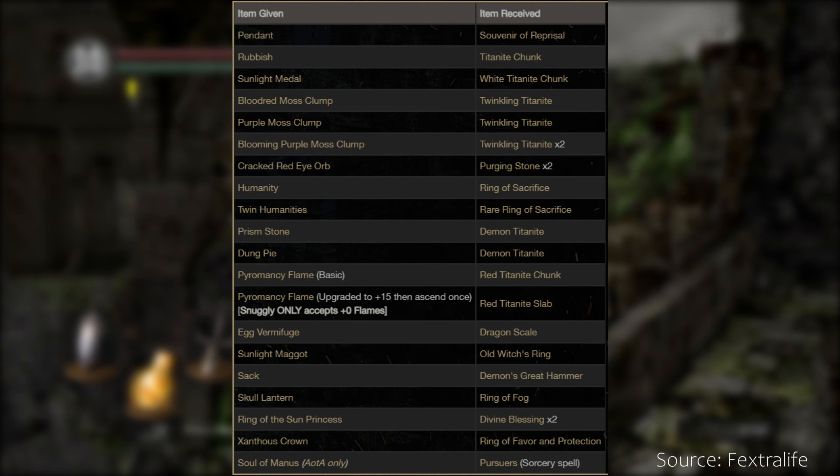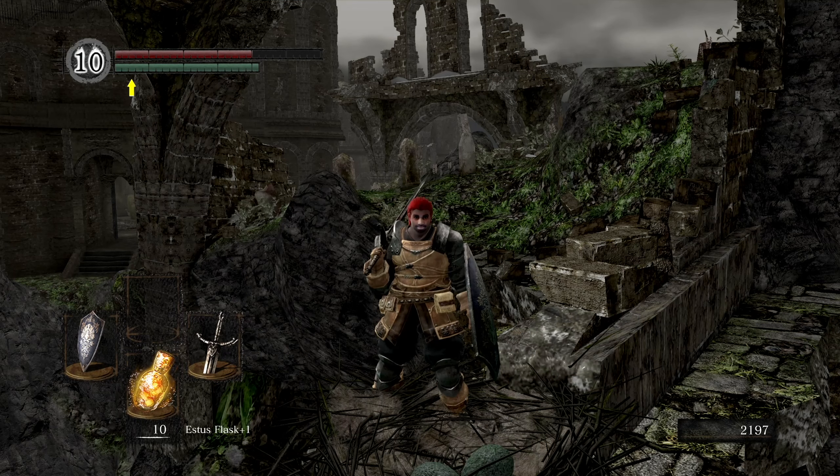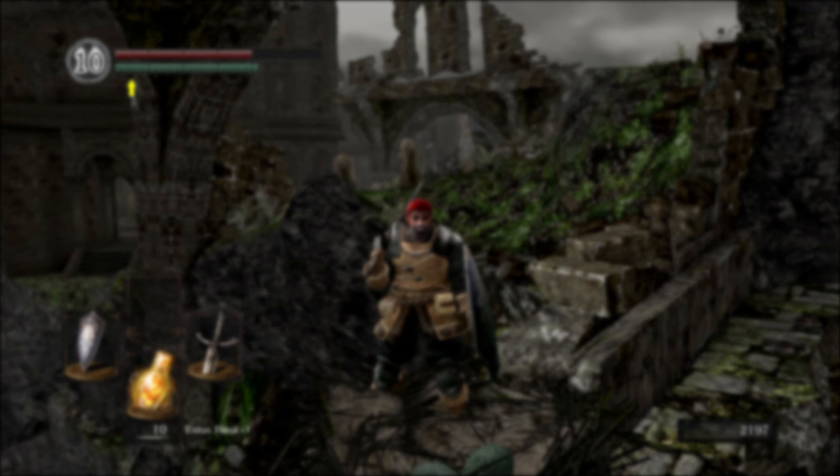And finally, the soul of Manus — how very random — can be traded with Snuggly in exchange for the Pursuers spell. And that is the complete list of things you can trade with Snuggly. I hope you enjoyed the video and I hope it was helpful. If it was, remember to rate it with a thumbs up. You can subscribe for more Dark Souls videos and other FromSoftware games right here on How to Souls, and I'll see you in the next video.